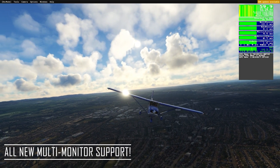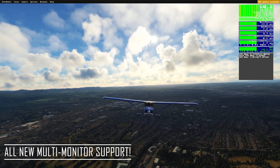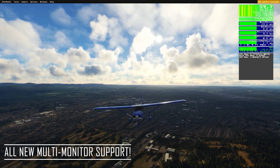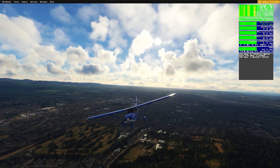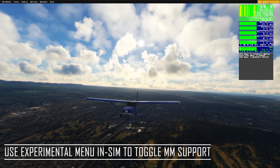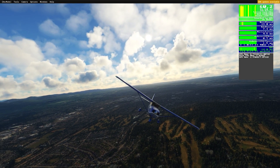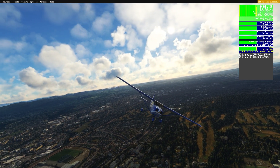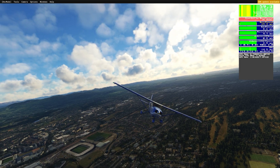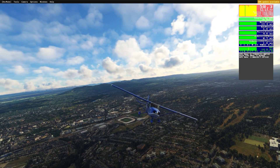For all you multi-monitor setup people, you can now add secondary windows on the left and right sides of your main window to enlarge your field of view, especially when using several monitors. This option can be triggered via the experimental option menu in-game. There are a lot of home cockpit builders as well as people who want to use larger monitors to get that real cockpit feel, and for those, this feature is now available natively in the sim.